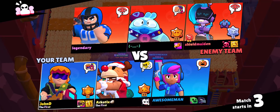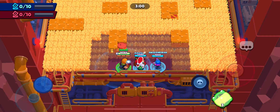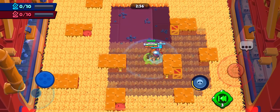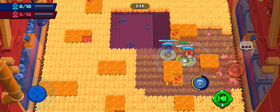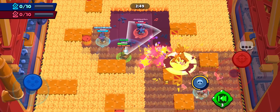The final gameplay — we got Wipeout. Let's do it. Enjoy the show, because this is the end. The enemy team has M's, Squeak, and Bull. Interesting combo.